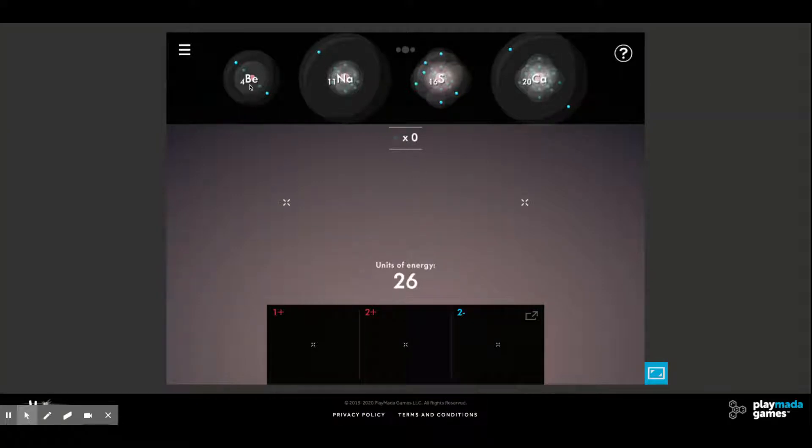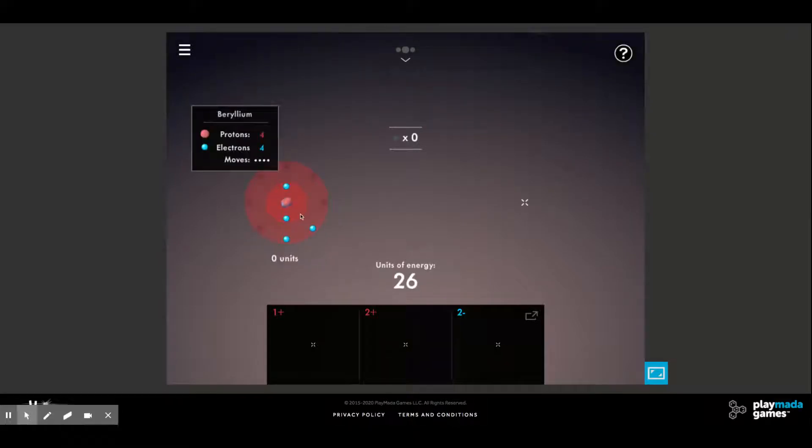We need to look at each of these atoms and figure out what's going on with them. If we look at beryllium, we can open it up — beryllium has two electrons in its outer shell. In order to have a full valence shell, it only needs to lose those two. Since they're in the second energy level, a full valence shell for beryllium is the first energy level, which holds only two. So beryllium will lose two electrons and become positive two.